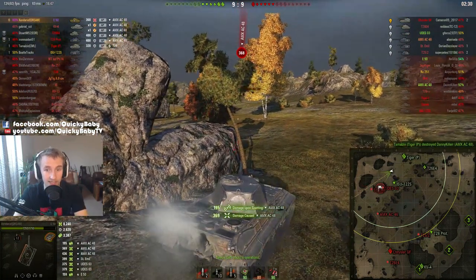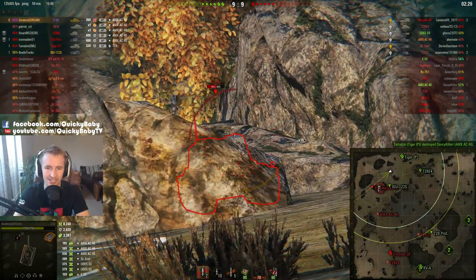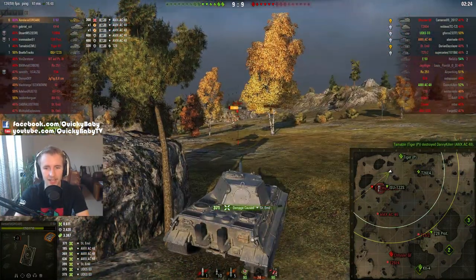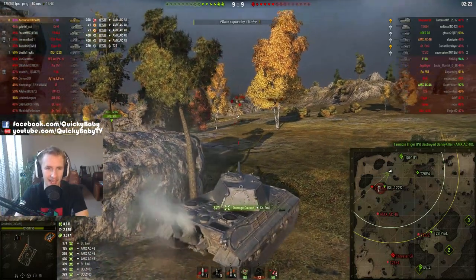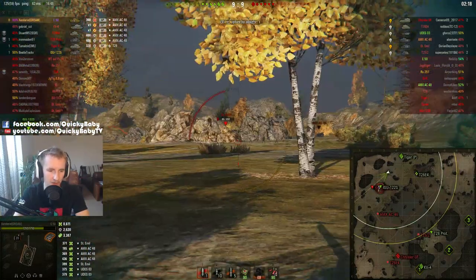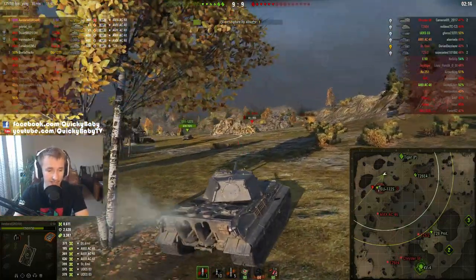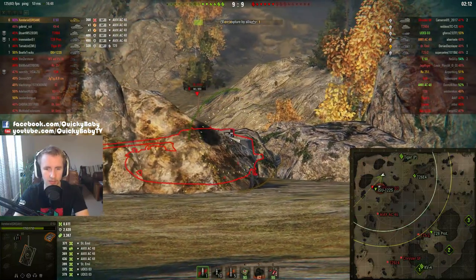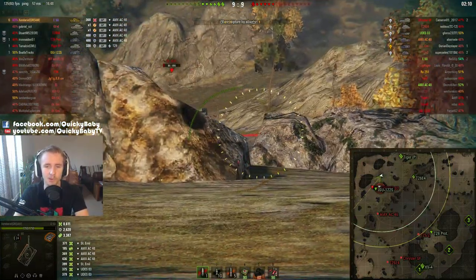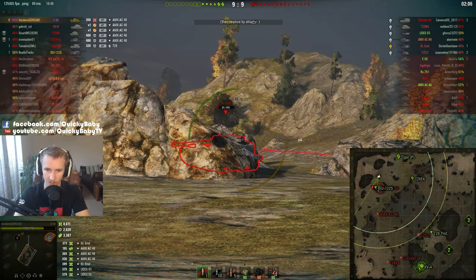Finally he takes a little bit of damage — maybe there's hope for the enemy team — or maybe not, as the AMX gets shut down by the Tiger P. That 0.3 accuracy in there — I'm sure Zendarial would have loved a higher roll, but not too bad. Now up to 8,600 damage in a tier 9 medium tank and 3,300 spotting. Zendarial is putting the team on his back right now, but his job is not done.